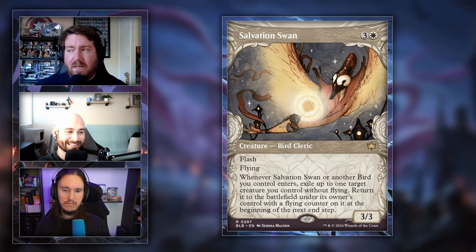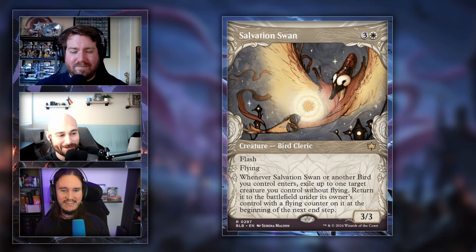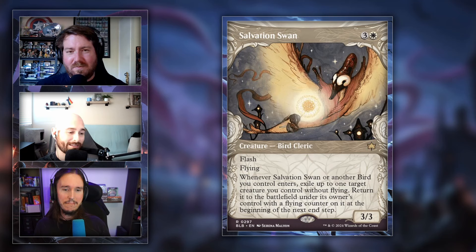The art direction for Bloomboro has a really cool storybook feel. Being able to blink something and give it a flying counter seems pretty good. Though in a vacuum, the card is a bit awkward since you want to play it with other birds — but birds all fly anyway. Also, ability counters are confirmed to be returning with Bloomboro.